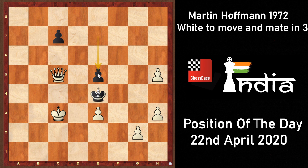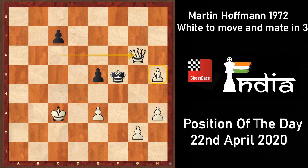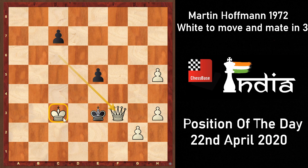White plays queen to c6 check. The black king again has two squares: f5 or e3. If black plays king to f5, white has queen g6 checkmate — once again we see how this pawn on h5 is proving to be crucial by guarding the g6 square. Similarly, if black goes king to e3, then queen f3 comes with checkmate. Once again the king on c3 is very well placed, taking guard of the squares d2 and d4 and facilitating the checkmate.